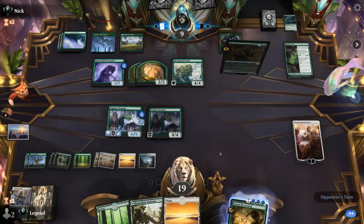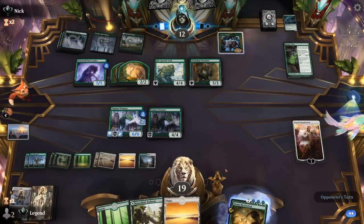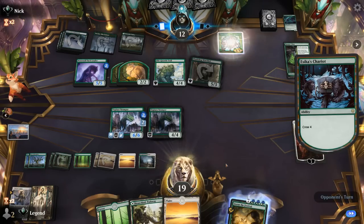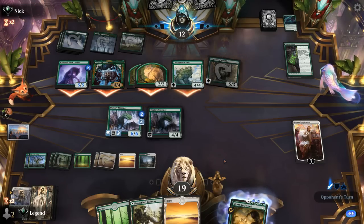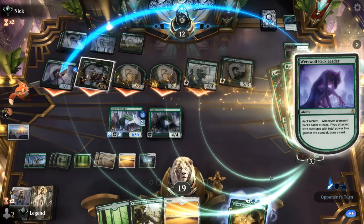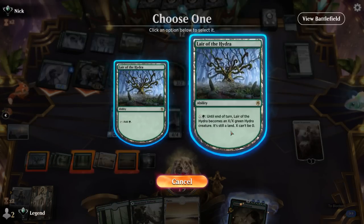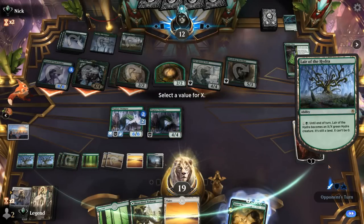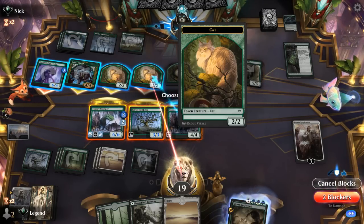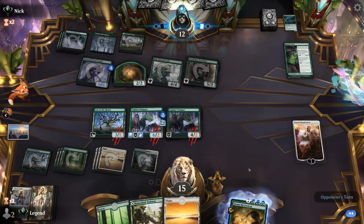Workshop Warchief for five mana, so no Blitz — just gains a bit of life. I just want to protect Elspeth if possible. If not, Stomper can maybe get there. Opponent is just going face, so I think we got this. Pack Leader draws, maybe hoping for a Blizzard Brawl off the top. I can animate Lair of the Hydra, X equals 3. Block a cat, block Chariot, block another cat. Then Lair of the Hydra with Elspeth should be more than enough.